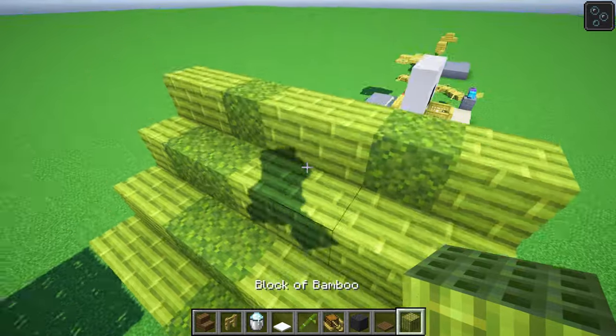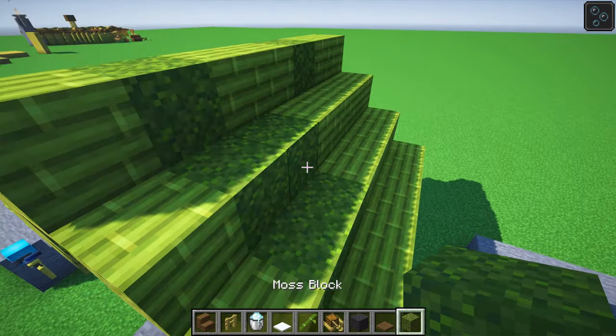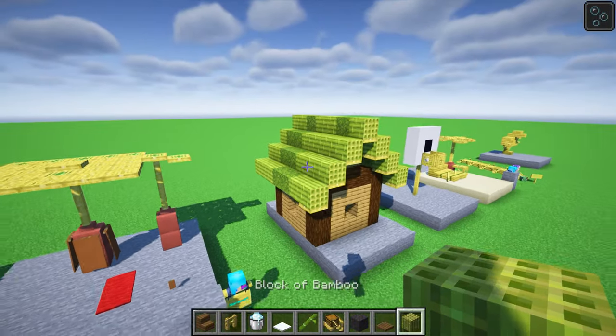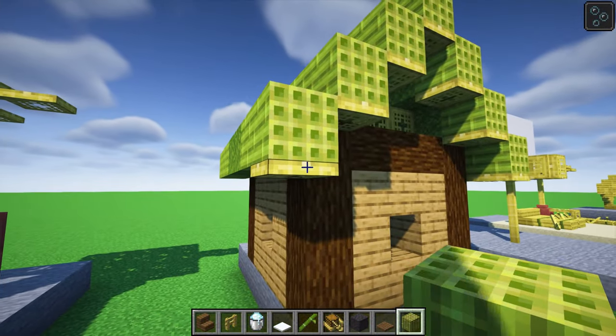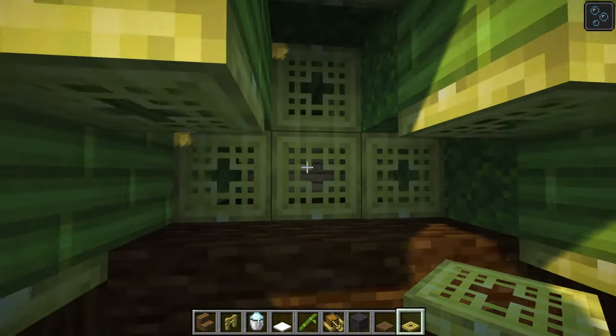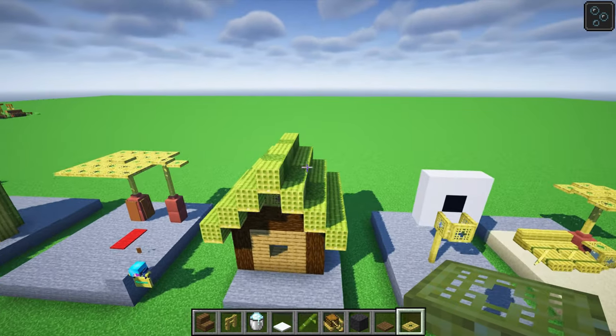A lot of people are using bamboo for roofs and that's really good. If I were you, I would add in some moss blocks with the green bamboo — it looks absolutely fantastic, and you could bone-meal them for added effect. We added a few trapdoors underneath and a trapdoor wall there as well, and that looked rather smart.